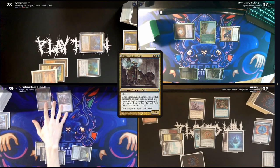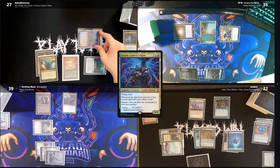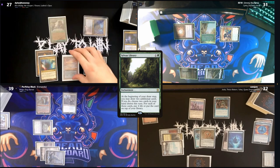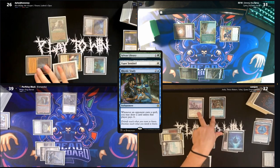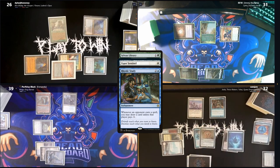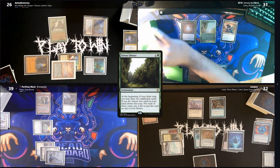Fernando heads to combat and swings Brago at Jimmy, blinks out his permanents, and is done after that. Dylan starts off with violence as Chrome heads at Jimmy, and on his second main phase casts a Sylvan Library of his own. The double tax is really working — Dylan is only able to pay for one trigger and Cam gets a draw.